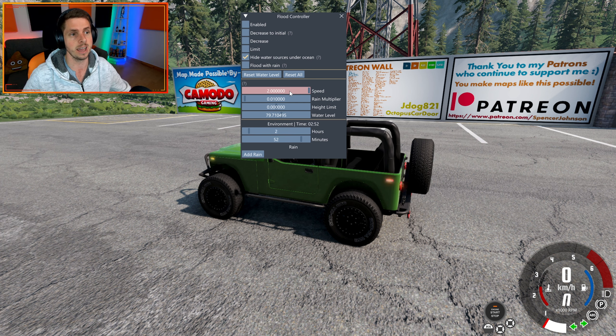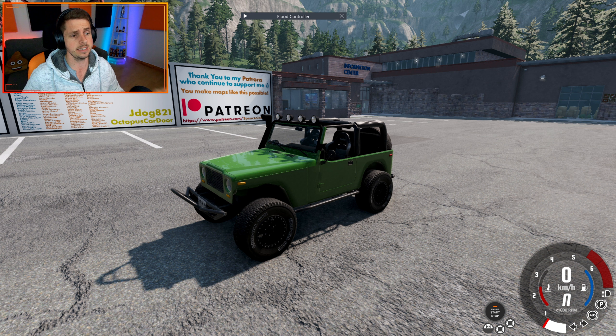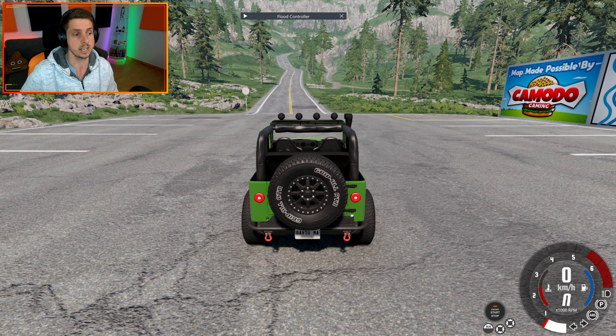My weapon of choice is the Ibishu Hopper, and this is the custom version. I've changed one thing on this — the gearbox. It comes standard with a 4-speed automatic, and I changed it to a 5-speed manual, just because I think that'll be quicker and I sort of prefer it. Otherwise, it's as the game intended. Now, I don't know if this thing is going to be quick enough to get us out of this hole before the water catches up, but I guess we are going to find out. If we don't make it, we'll modify the vehicle accordingly until we can make it out without drowning.